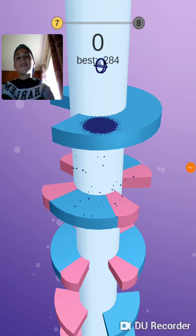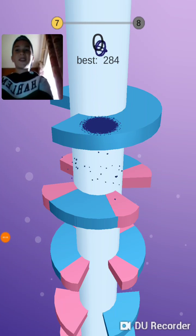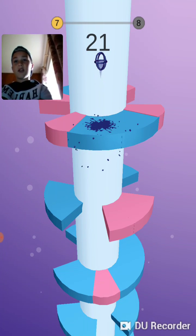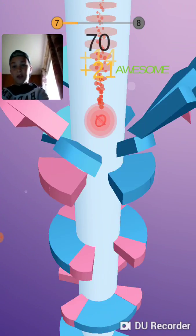Hey guys, Flashify here today, and today we're playing a new game called Helix Jump. Helix Jump is a game where you have to get down to the bottom without touching these pink things. I'm currently on level 7, I have to get to level 8. So yeah, it's a really fun game.